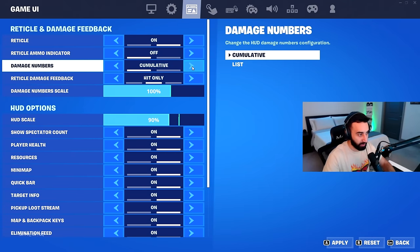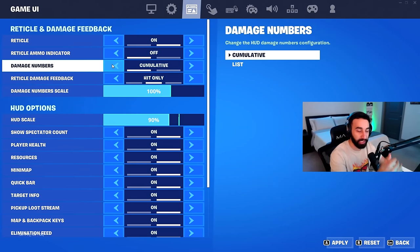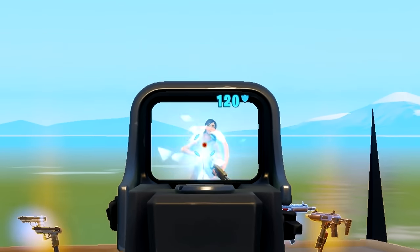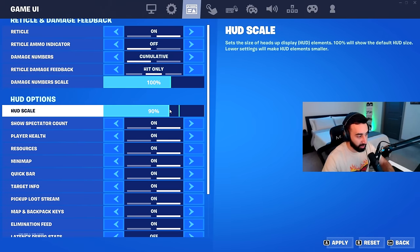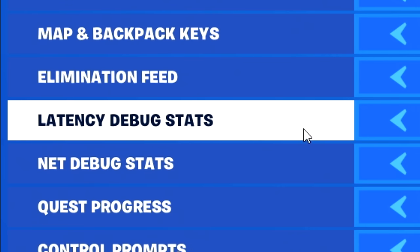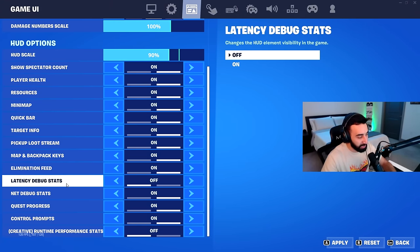Damage numbers are set to cumulative rather than list — so instead of showing 30, 30, 30, it shows 30, 60, 90 as it accumulates. Reticle damage feedback is set to 'hit' rather than 'hit and icons' — I don't need the shield icon because I can tell I'm hitting shield when the numbers are blue. HUD scale is at 90%. I have every UI element on except latency debug stats and runtime performance stats, which don't affect normal gameplay.